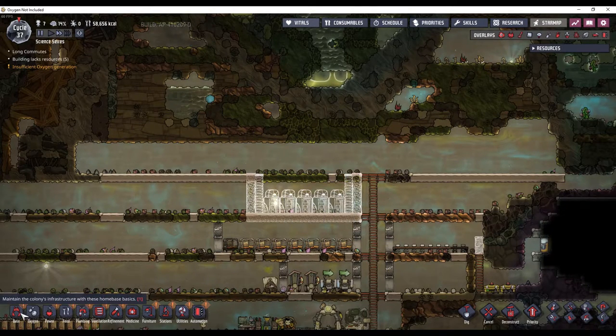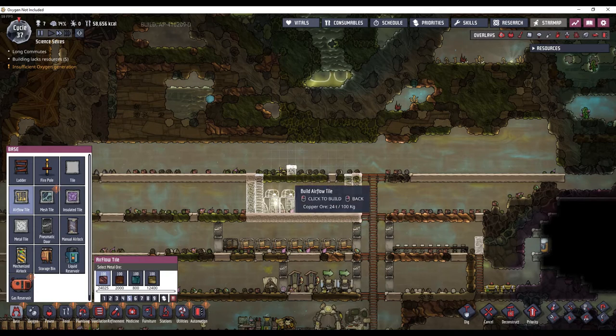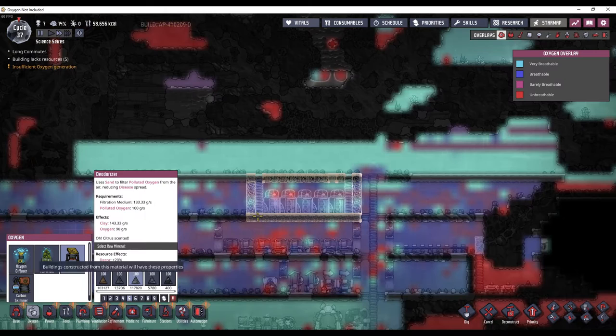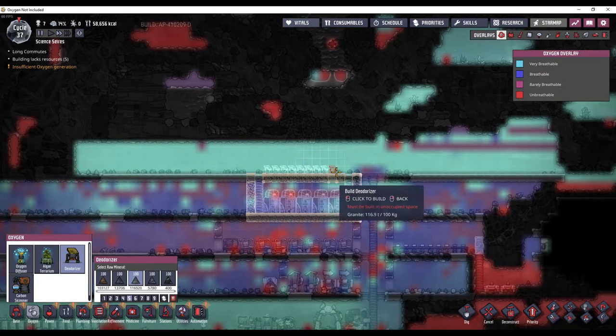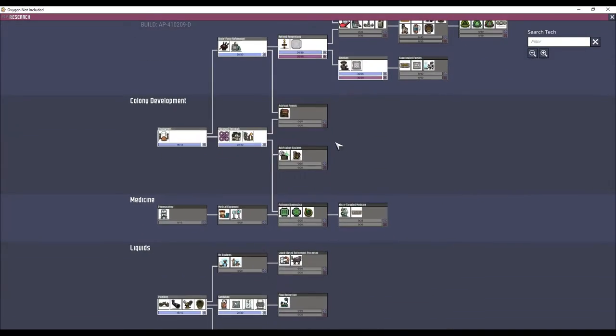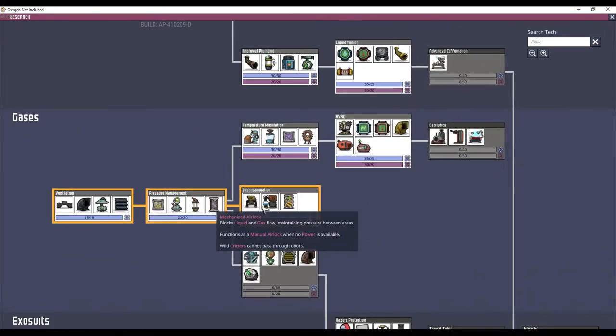We will turn these into airflow tiles, because then on top of this we will put deodorizers. The deodorizer is unlocked over here with decontamination.